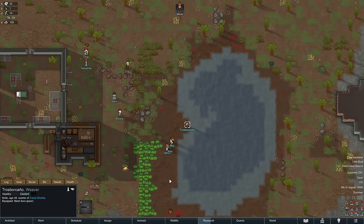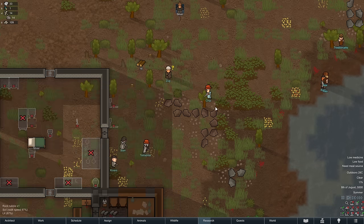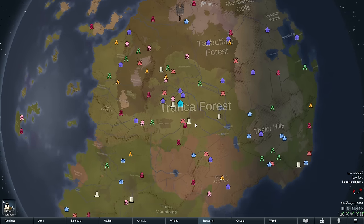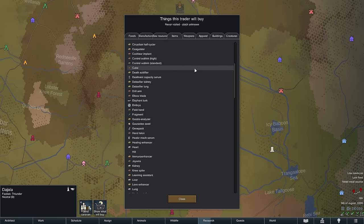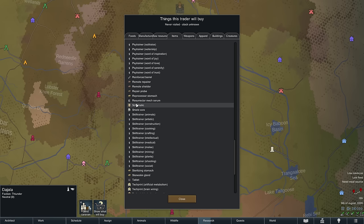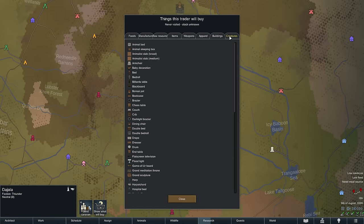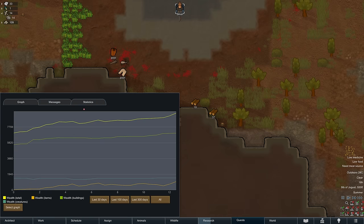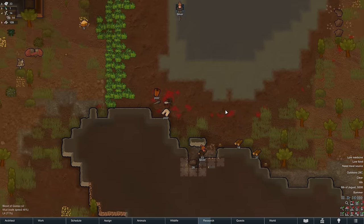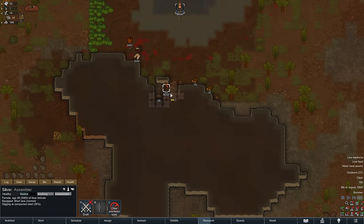A group of visitors passing by — tribals and people from the Civil Outlander Union. I'll have to trade with them a lot in the future, especially for books. They have a schematic and a textbook here. I'd also like to trade with the Empire — I think I'm going to have to accept honor as a quest reward, because in the endgame those Empire people sell some of the best stuff.